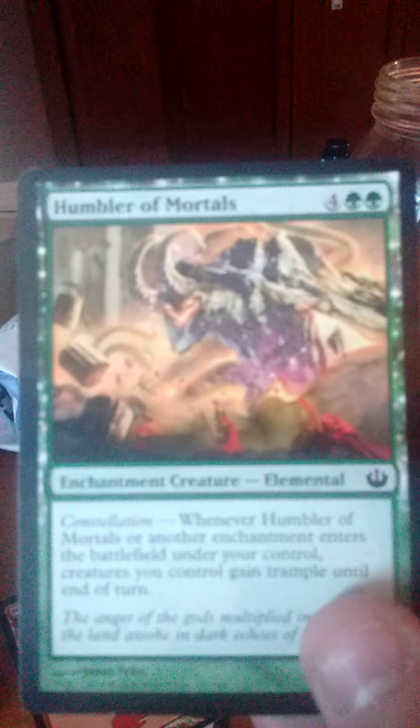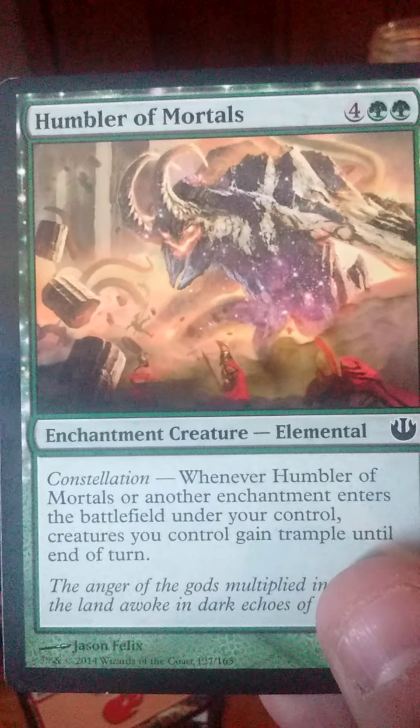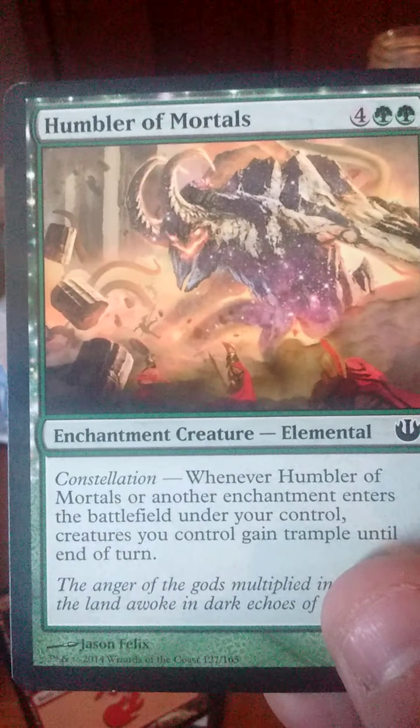Next card is a Humbler of Mortals. It's six for an enchant creature. When another enchantment enters the battlefield — so it's just a normal common.